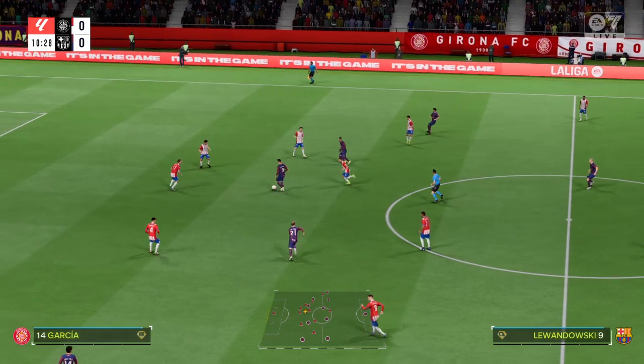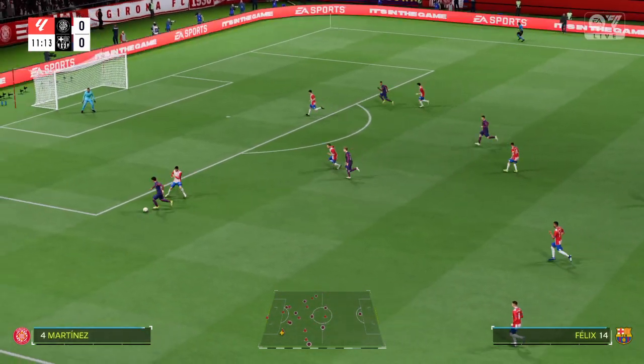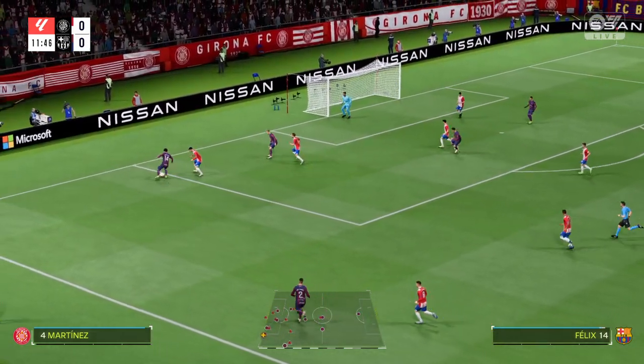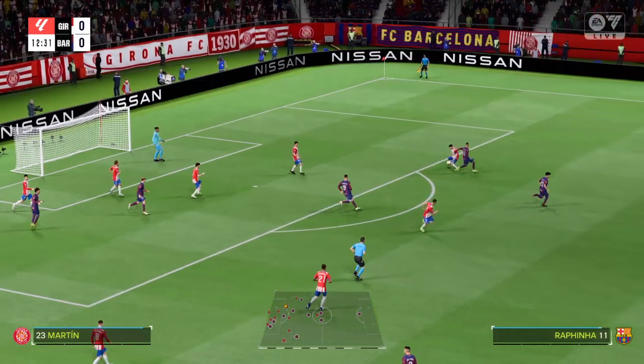Jules Koundé onto Rafinha, Rafinha onto Lewandowski — this is an excellent looking Barcelona transition. Oh, they looked in there, but that's nicely cut out.